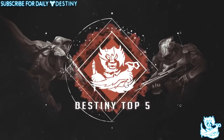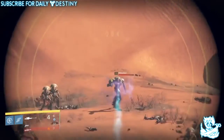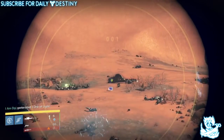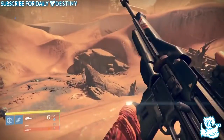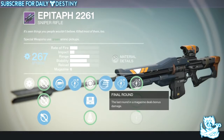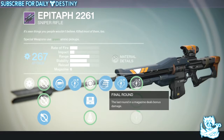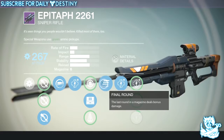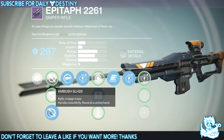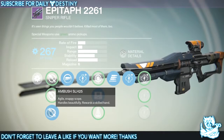In at number 4 is the Epitaph 2261. This is a Vanguard sniper and an arc damage weapon — basically an exact replica of the Chosen, just an arc damage weapon with a little bit better stability in my opinion. Its standout mods are: Spray and Play — increases reload speed while mag is empty; Snapshot; Perfect Balance; Field Scout; and Final Round — last round deals bonus damage, which works wonders in both PvP and PvE. I give it a slight advantage over the Chosen because the stability is better, and it has the Ambush scope, which is one I always go for. It's a great all-round sniper, definitely worthy of a top 4.